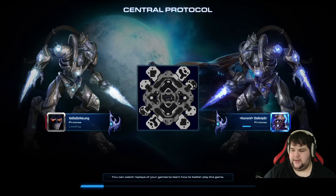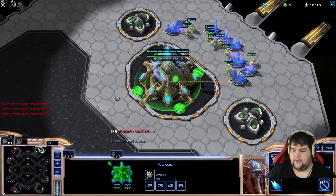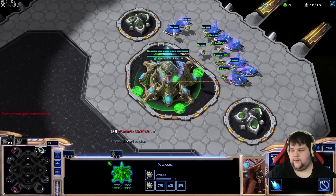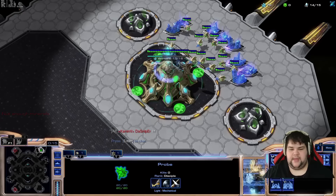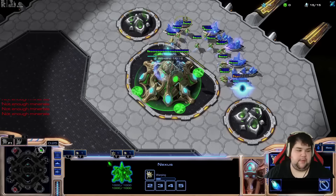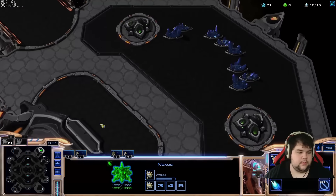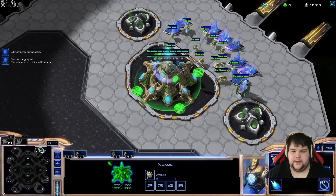The first game was a PVZ — Macro Adept Phoenix. The second was a PVT — Blink Adept Immortal Disruptor against a Five Rax build. And here we have a PVP on Central Protocol. Honestly, it might be like the second or third time I play PVP on this map. I really hope the lag is fixed for the sake of recording this episode.